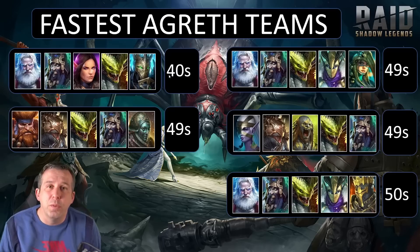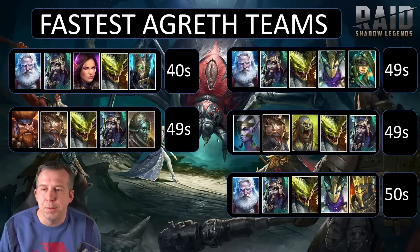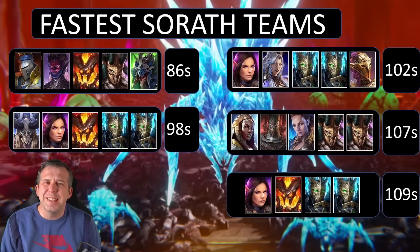The wave clearers vary — Ethos, Ray, Xavier, Kavalak, Herndig the dog — all doing the wave-killing job in different variations. Times range from 50 seconds down to 40 seconds for the fastest Agreth team we've captured. Pretty nuts.